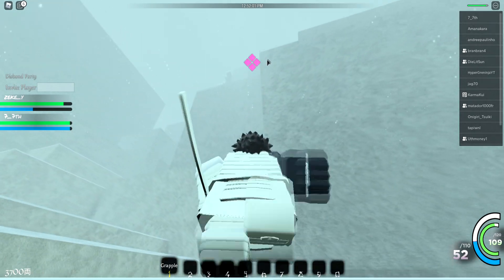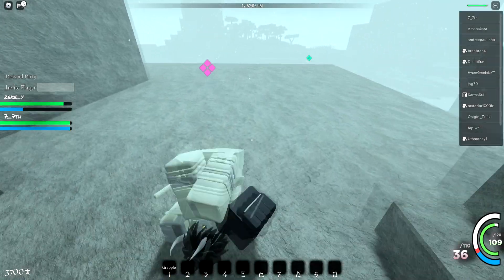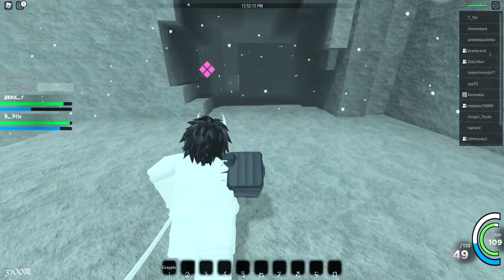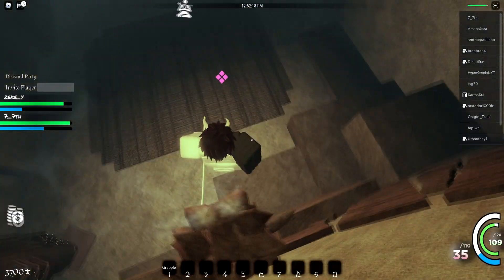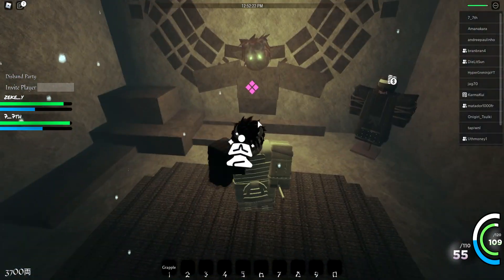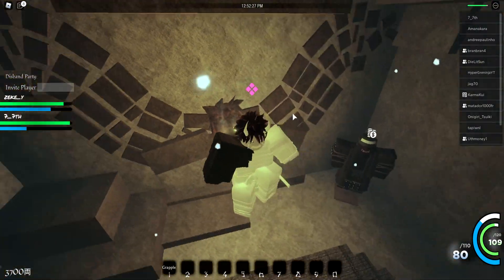The third location — let me grapple up there real quick. The third location is in here, in this cave. You guys can see right out here — just go inside here. This is also by the armor, by the way. He'll spawn right in front of this guy right here. This is actually where I got my Phoenix Stance — he spawns right here.